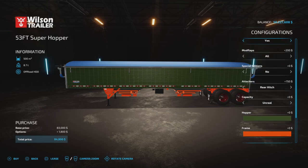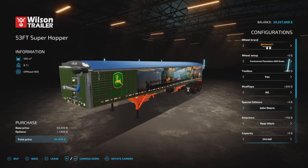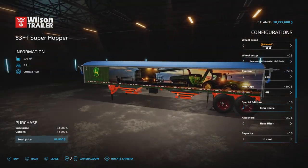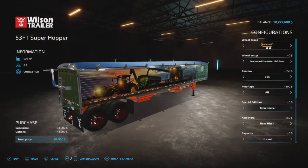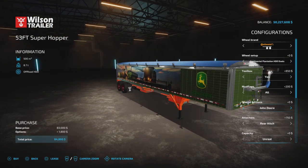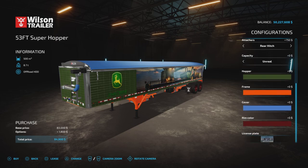Going back to show you the specialty edition decals — the color of the trailer remains the same, and the decal is just applied on top. So even with all those options, it's not a lot of cost: $1,800 in extras, coming to $84,800 total for the trailer. Very nice.